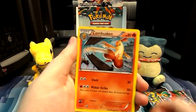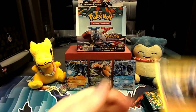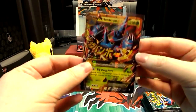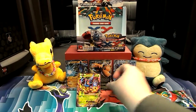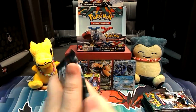It stopped our dry spell! A Combusken, a Scrafty, and a Hitmontop. And of course we are going to sleeve this bad boy. All sleeved — we can see it's sleeved. We'll put it there. I kind of don't want to cover up Lucario, but hey.